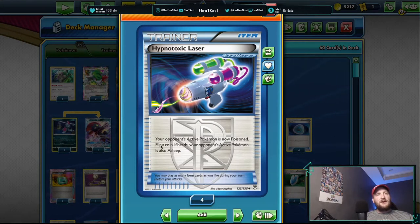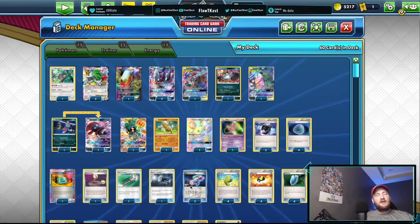To get Dead End GX active, you use Hypno Toxic Laser — it poisons your opponent's active and can put it to sleep if you flip heads on a coin. If you're struggling, you throw down a Hypno Laser and you can stall your opponent out, or force them to use Guzma or escape rope. Most of the time you can get away with a turn if you flip heads, though it's kind of a last resort.